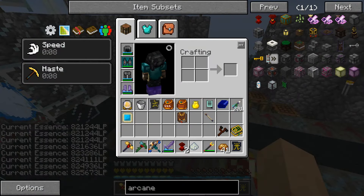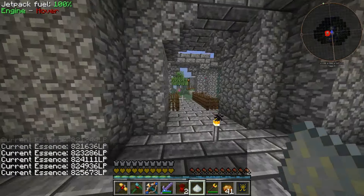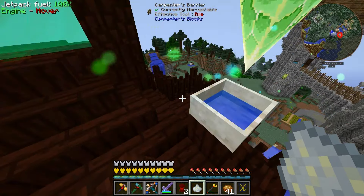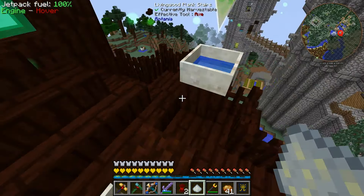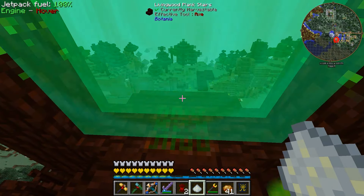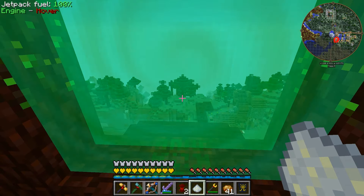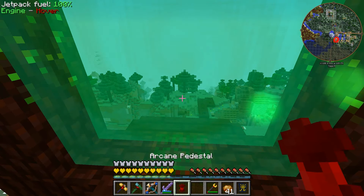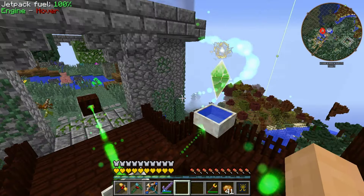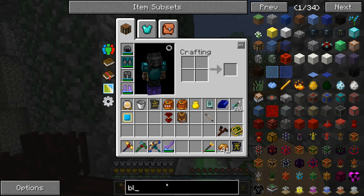Now we have the Null Catalyst and the Arcane Pedestals. Let's head over to our Elven portal — which thankfully is still up even though it's the next day. It seems almost self-sustaining. We're losing a bit over here because of the way these spreaders work, but overall not bad. So we put in all of these items and it should give us back the Arcane Plinth. Awesome, love it. Now there are some other things we need from Blood Magic.